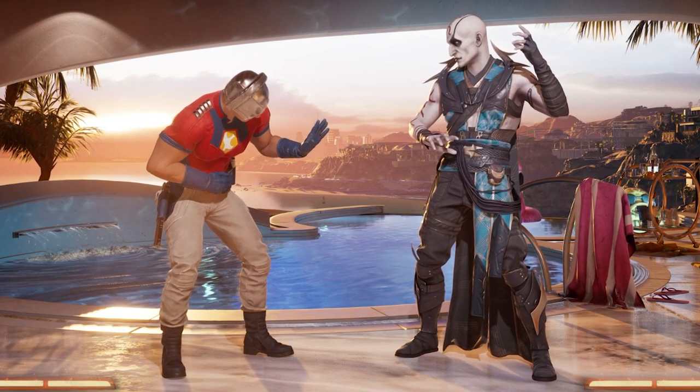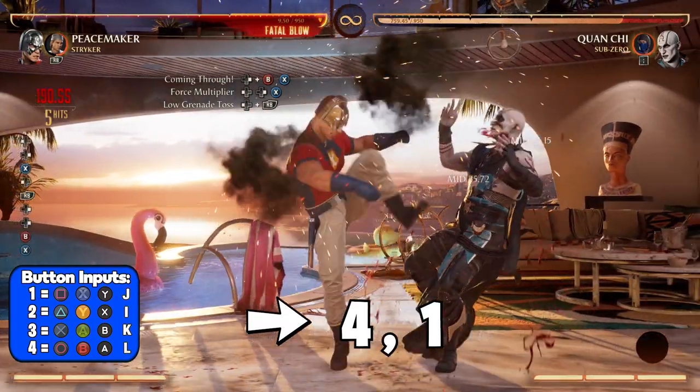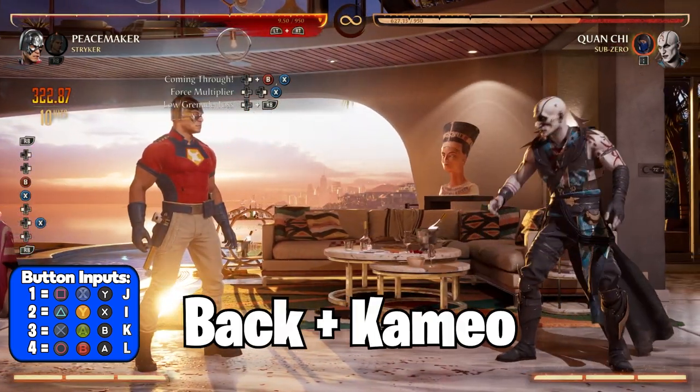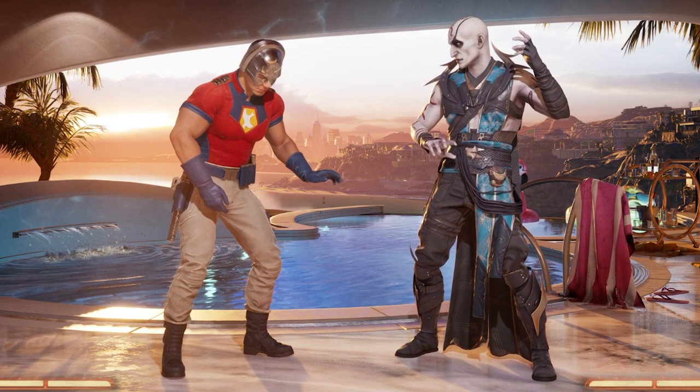Once you land that correctly, you want to do that same combo loop again. Start by quickly pressing forward 4, 1, then take a slight pause. Then when Peacemaker is entering his animation for a shoulder bump, you use back forward 1, then back cameo. Like I said, this is the toughest part of the combo, so it may take a while for you to figure this part out.